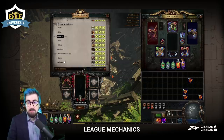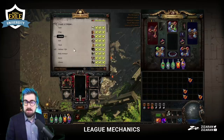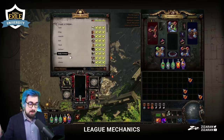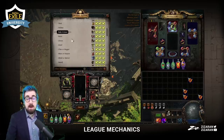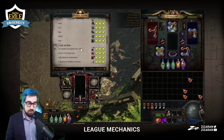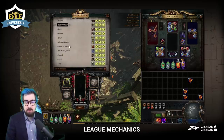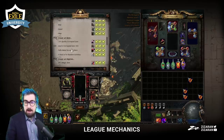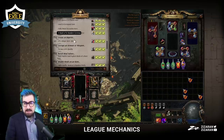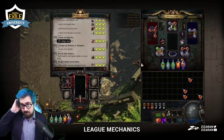Obviously on belt you can get Headhunter. On amulet you can get the Badge of the Brotherhood — that's like 30-50 exalts. So there's a lot of nice things here. Actually getting tier one uniques you don't always get, but it's also very good for SSF just for farming alchemies. And stacking random currency — a lot of it is fairly mediocre, but there's quite a lot that has the potential to be really good.